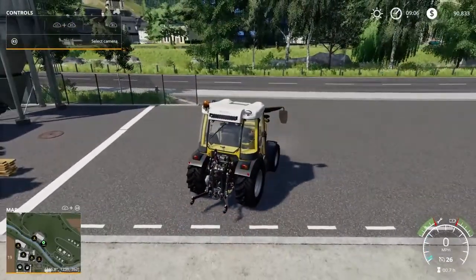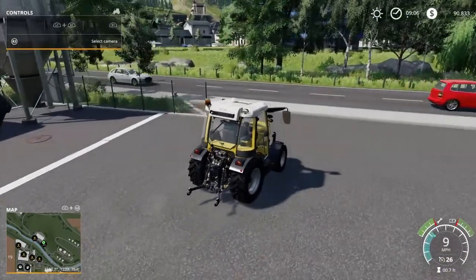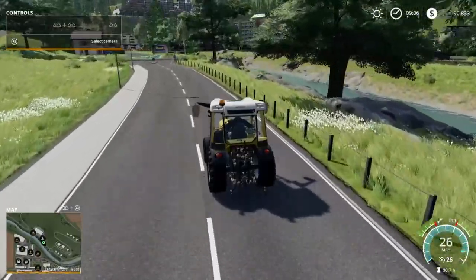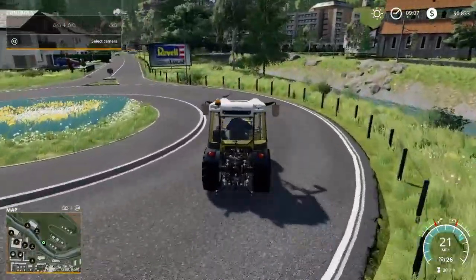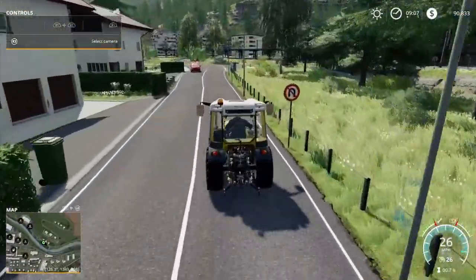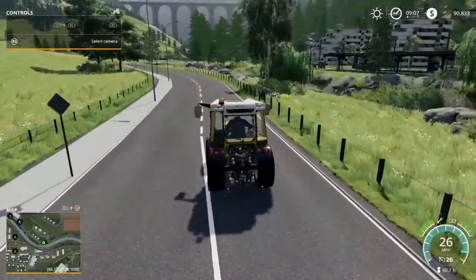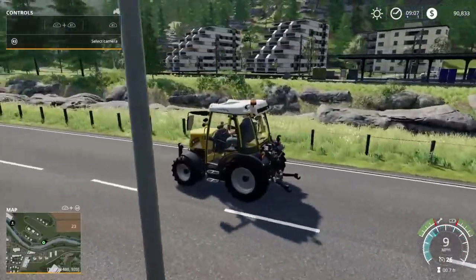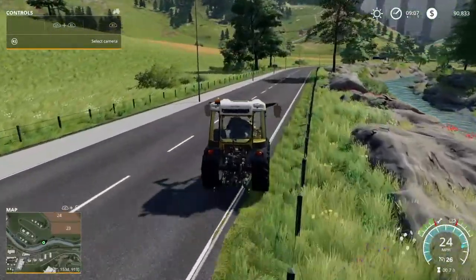From here we'll head out to the biogas plant. Look at the detail on the buildings. And there are no collisions on the fences, which is a great thing — that definitely allows for bigger machinery.